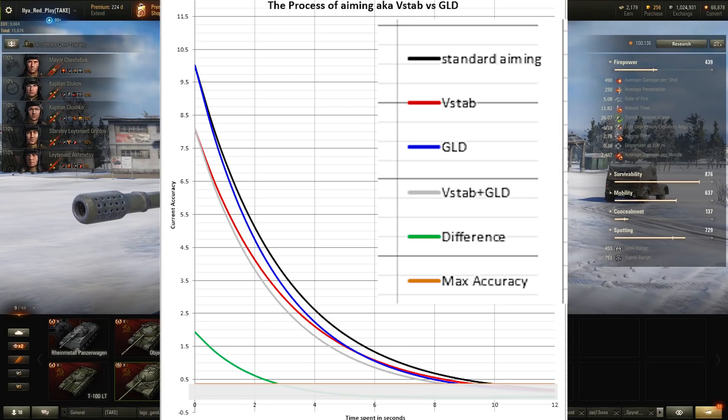Do our findings suggest there is no big difference between vertical stabilizer and gun lane drive? Well, in terms of full aiming time, that's true — they aim at around the same time. But the thing is, during almost the whole aiming process, the vertical stabilizer has better accuracy. So if you ever shoot under-aimed, with vertical stabilizer you will have better accuracy. You often shoot under-aimed in heavy tanks — you drive out from a corner, aim just a little bit, and click. Same with mediums and lights that shoot on the move. So whenever you choose between gun lane drive and vertical stabilizer, it's always vertical stabilizer.